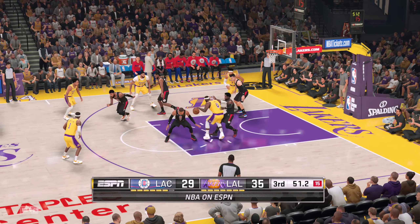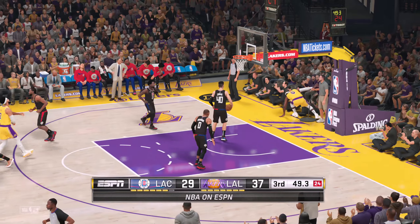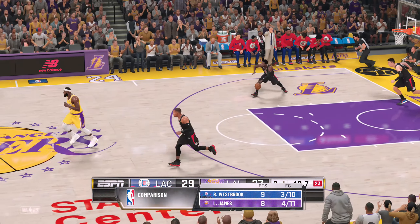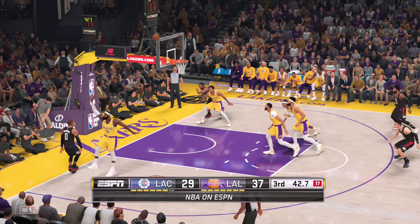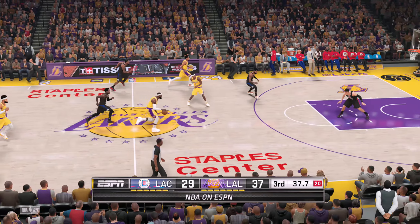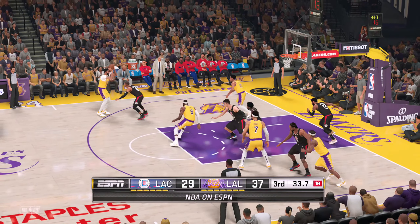Beverly against LeBron — that one drops for him, he's got eight. Not a lot of resistance on the inside and they're taking full advantage. Out left to the wing — Westbrook wide open, he fires — wide open, couldn't capitalize.